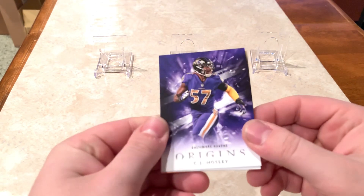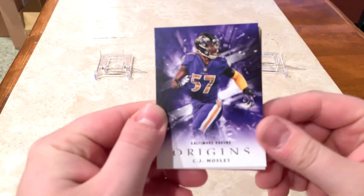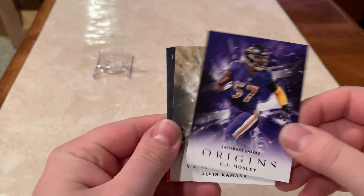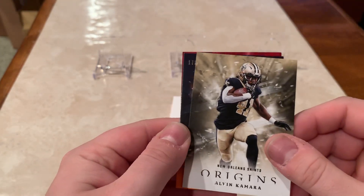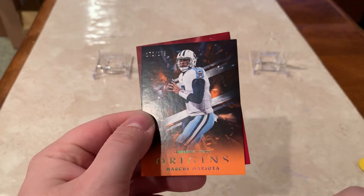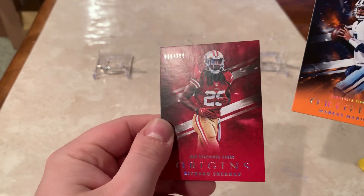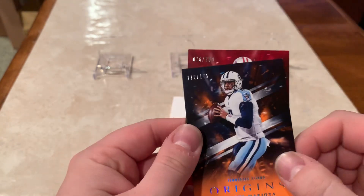All right, we've got C.J. Mosley, not numbered. Alvin Kamara, not numbered. 172 of 175, Marcus Mariota. And 76 of 299, Richard Sherman.